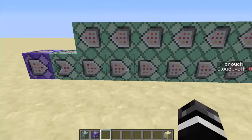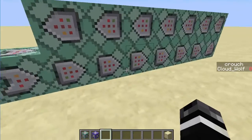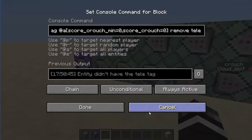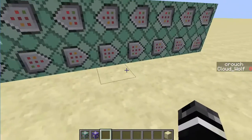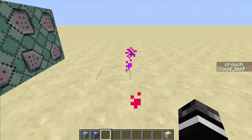That way, if you uncrouch, it'll remove the Tele tag right now. And then if you recrouch, it'll do these two first and then apply this. If you put the remove-Tele towards the end, it's hard to explain exactly, but it'll run through these commands one more time so it'll summon another set of boats again, which would be weird. So you have to put it before, that way it doesn't run through these commands again when you're uncrouched.